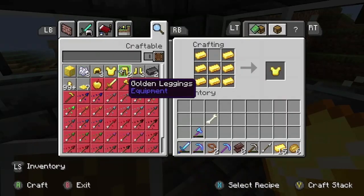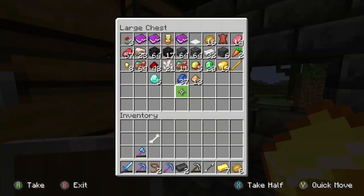I've got eight pieces of gold — that's the first two ingots done. I think six more ancient debris to go.